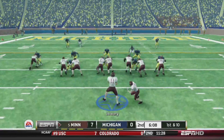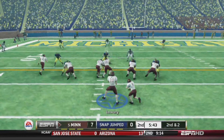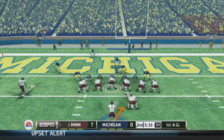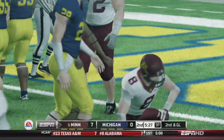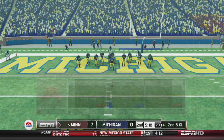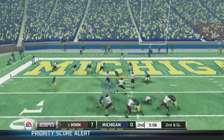First and ten, another handoff to Chambers — bouncing it back right, picks up eight. Second and two, handoff Chambers again, it's worked pretty well on this drive. Chambers huge roll down to the two. First and goal from the two in the Wildcat — Chambers loses a yard. Second and goal, Lowry with lots of room, dumping it down to Nick White for the touchdown. 14-0.